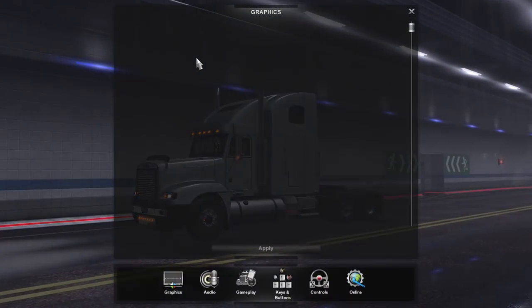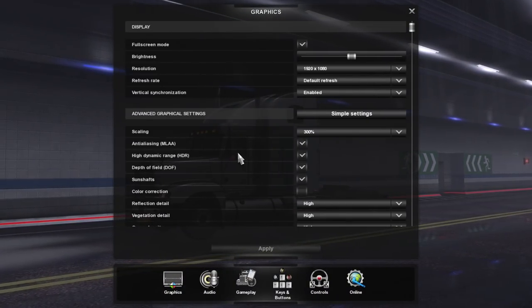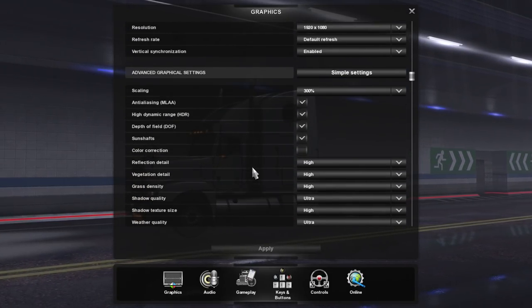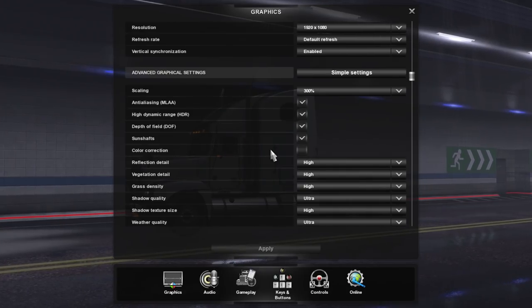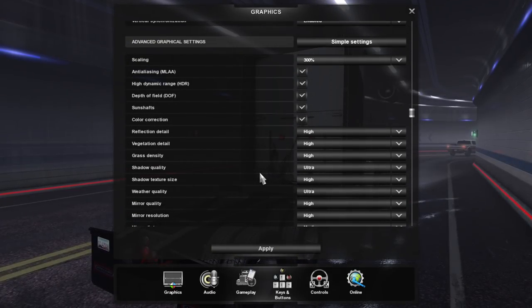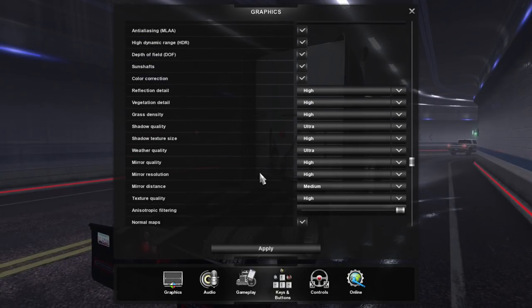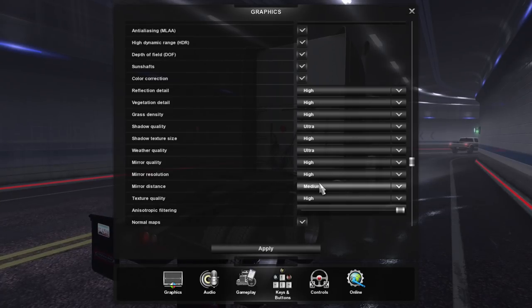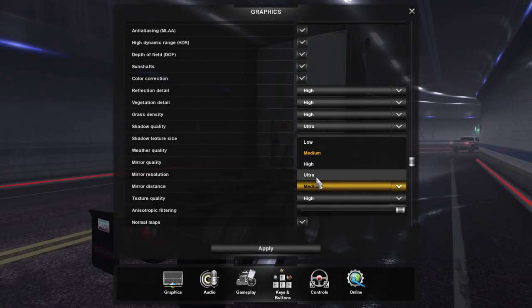A lot of people have been wanting to know what my graphics settings are, so here they are if you want to have a look. I put the new graphics mod in with color correction. Mirror quality is on high, and mirror distance is now set to medium - before it was ultra, which was creating massive stutters.